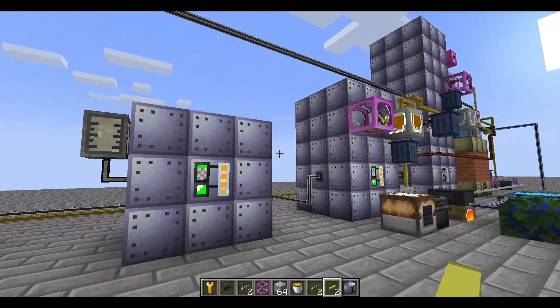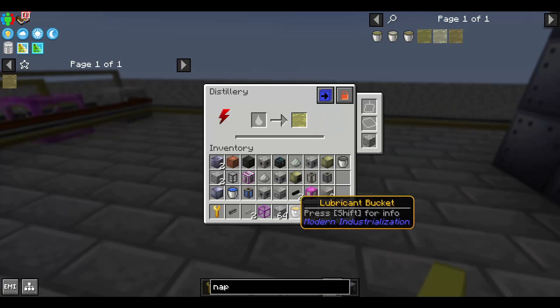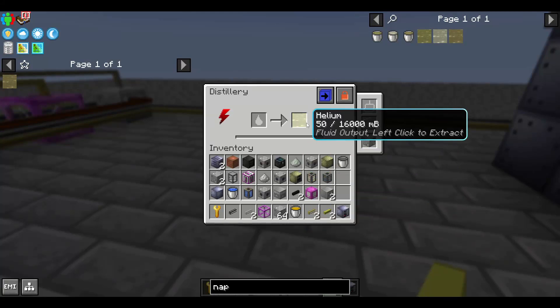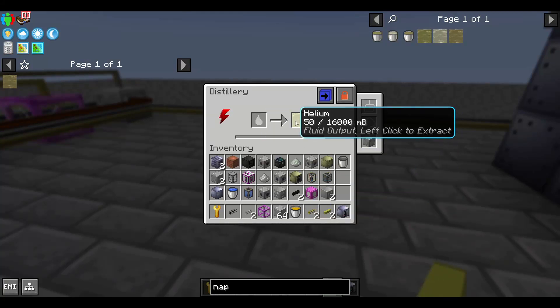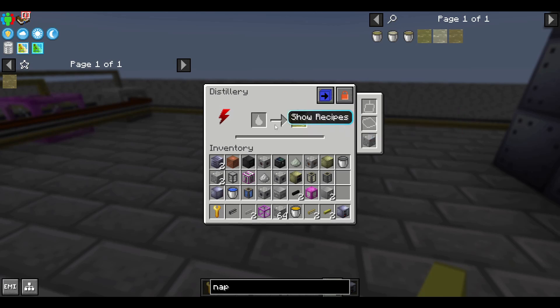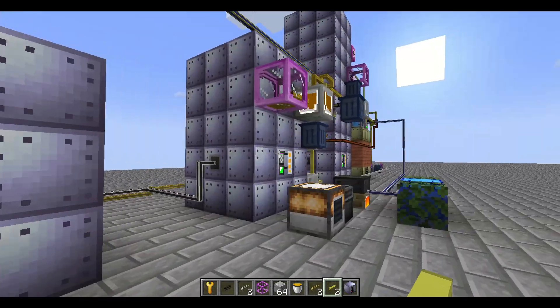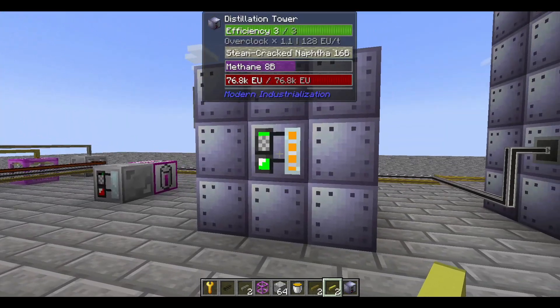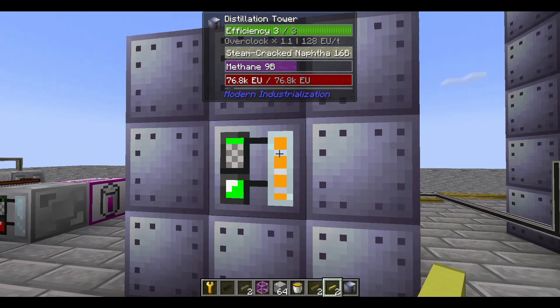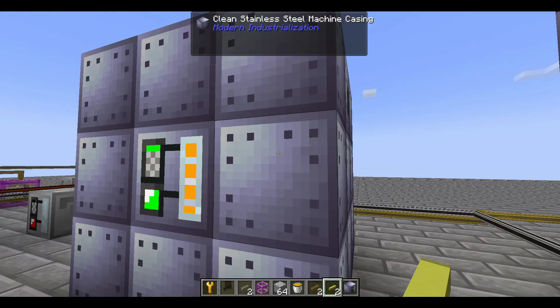This distillation tower could be any size you want. There's also a separate distillery block, but you might want to be careful because this only gives you one of the products, and that's not worth it. You want the big multi-block to make sure you get everything. If you have an output tower that's smaller than the recipe calls for, you will only produce one of the outputs — the one that goes on the bottom.